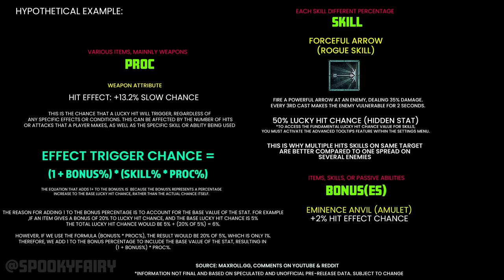Also, the skill's lucky hit chance percentage is fixed per skill — from my understanding, it won't change dynamically. If the developer decides to nerf it, they just change that number and it affects the entire lucky hit chance for that particular skill. That's my understanding based on unofficial sources, so again take it with a grain of salt. Share your opinion or what you know about it in the comments below — let's try to figure this one out. Thanks for watching.